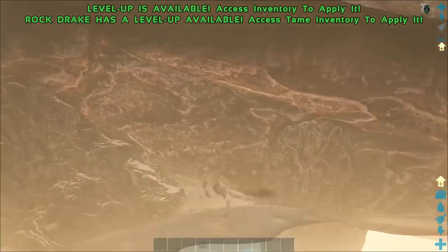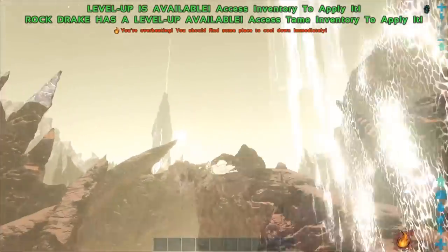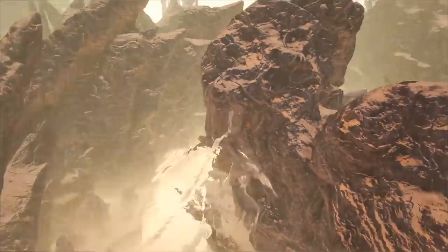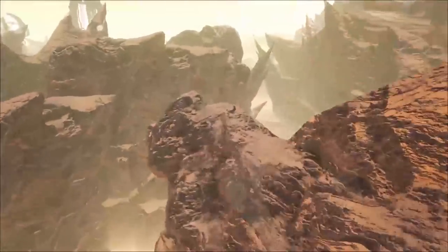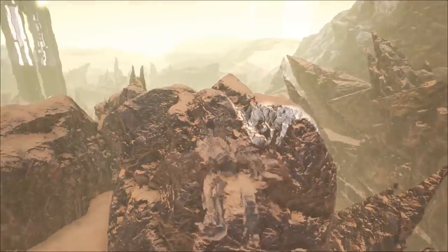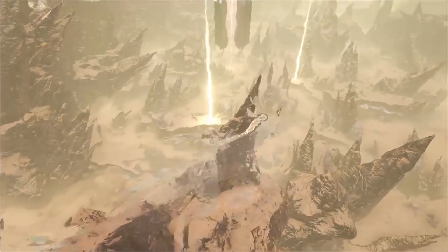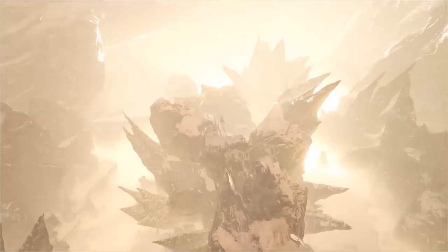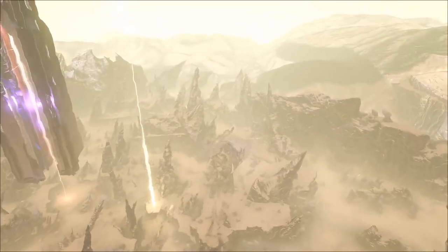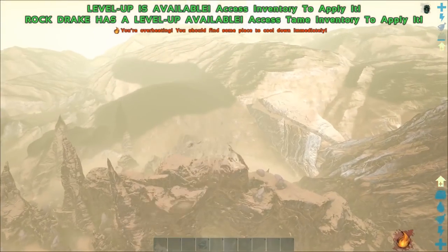The surface of aberration doesn't seem like it's very big, which doesn't surprise me - I didn't expect it to be a very big zone. It's very bright too. I think that's all that it has to offer to be honest. It's more dangerous over there than what it is over here, but otherwise there's nothing really too cool down here.